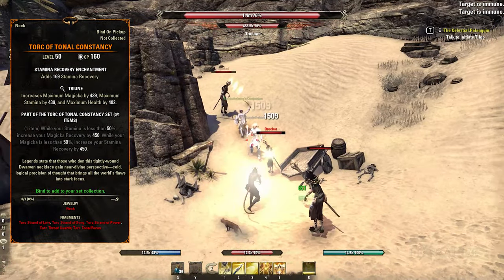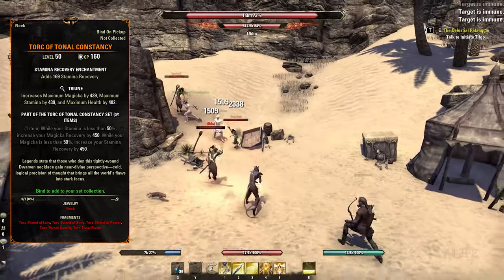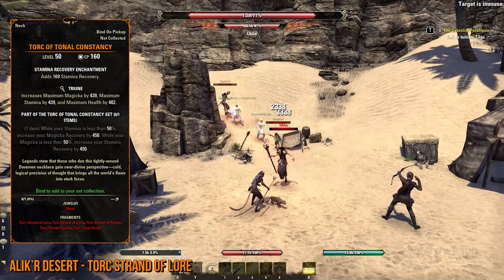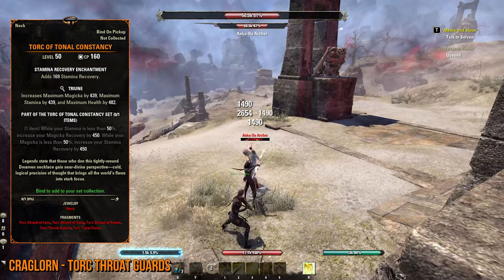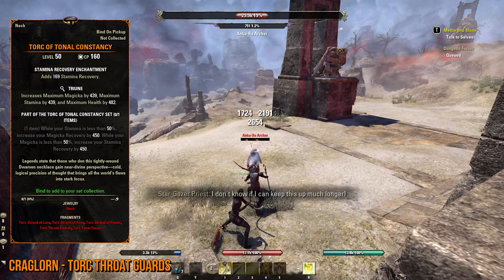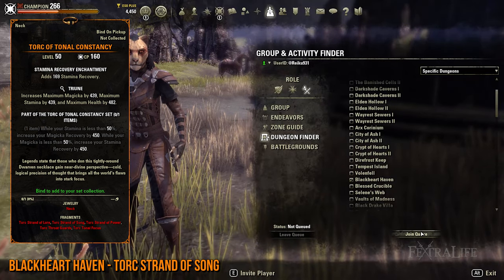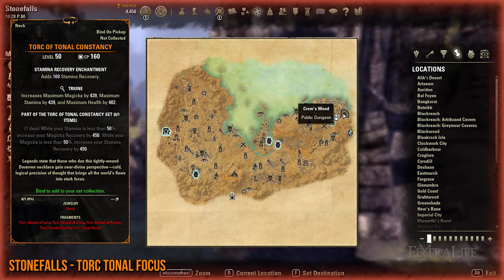For the Torque of Tonal Consistency, you'll be eliminating a lot of world bosses in multiple zones since the corresponding leads are random drops. The Torque Strand of Lore is found from any world boss in Alik'r Desert, while the Torque Strand of Power can be obtained in Deshaan. In Craglorn, you'll be participating in an Ankarr'a Crucible World Boss Event to acquire the Torque Throat Guards lead. You can then queue for the Blackheart Haven dungeon for the Torque Strand of Song lead, obtained by eliminating the final boss Captain Blackheart, followed by traveling to Stonefalls.